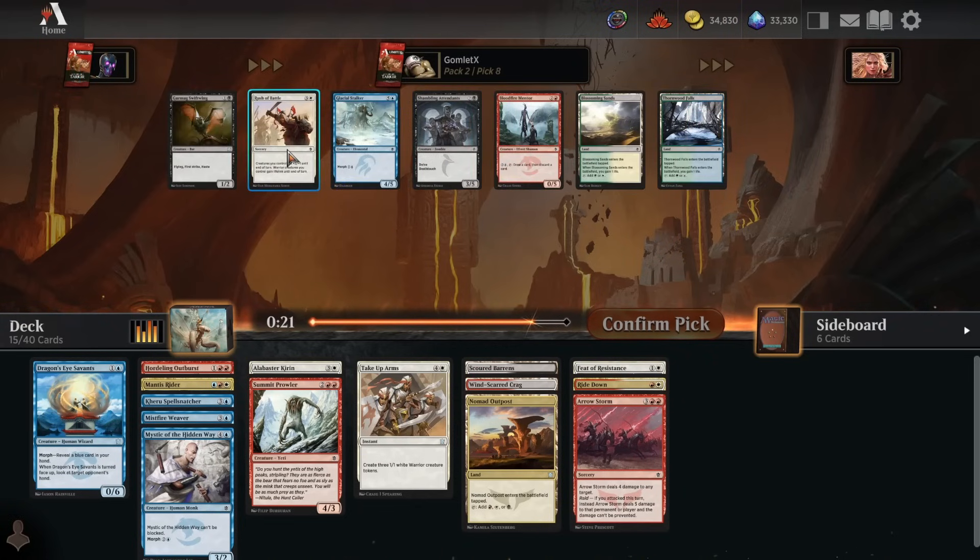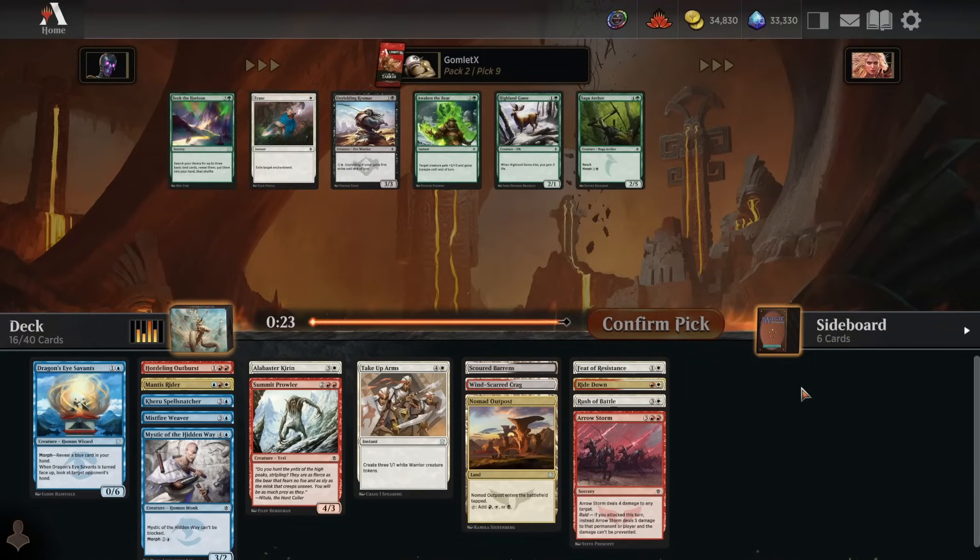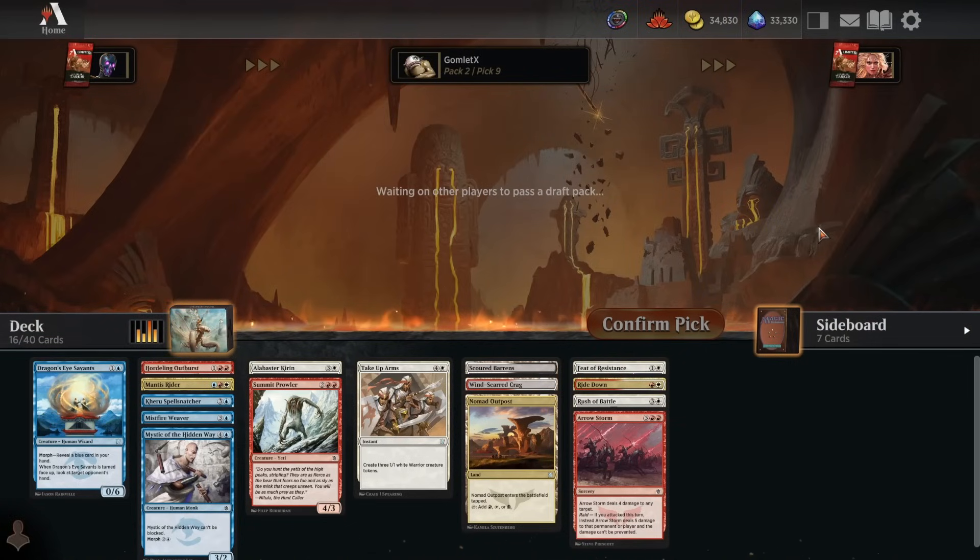Pick 8: we're not going to have a wide enough board state for Rush of Battle. Well, maybe - we've got Take Up Arms and a Hordling Outburst. It's probably better to speculate on that than take a Glacial Stalker. We'll take a Rush of Battle for now, but it's probably the first card that ends up getting cut. Pick 9 is nothing, so I'll hold down the Alt key and rare draft something - Seek the Horizons for the collection.